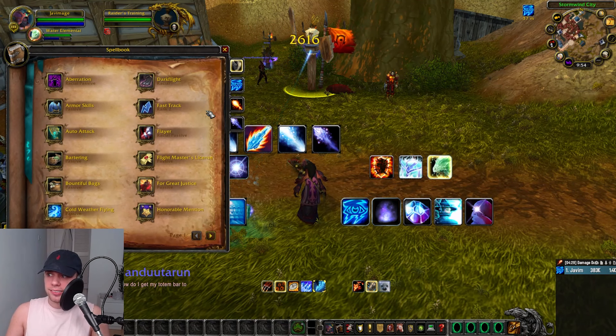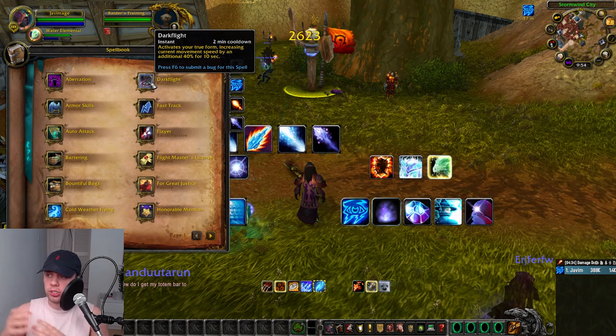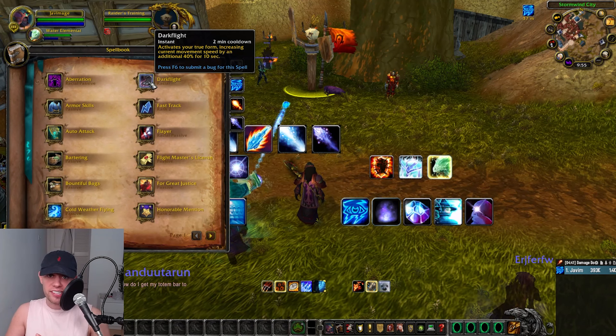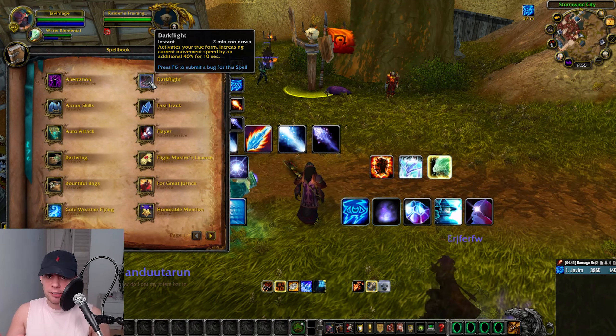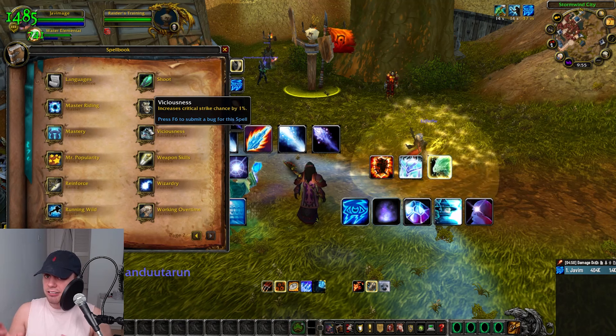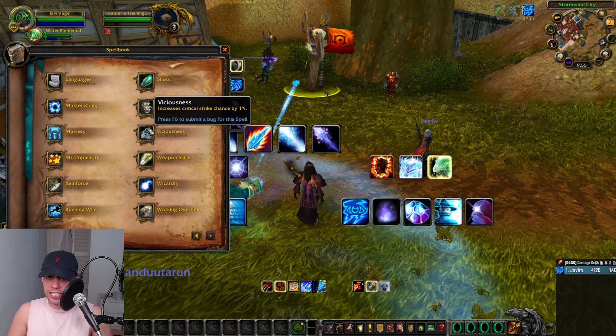If you're going to be picking Alliance, I would say to go for Worgen. It's the shiny new race as well. Dark Flight is a two-minute racial cooldown giving us a 40% movement speed increase for 10 seconds. This is going to be fantastic mobility in certain raid fights where we're running around like headless chickens. Secondary, Viciousness — increasing our critical strike by 1% is a no-brainer.